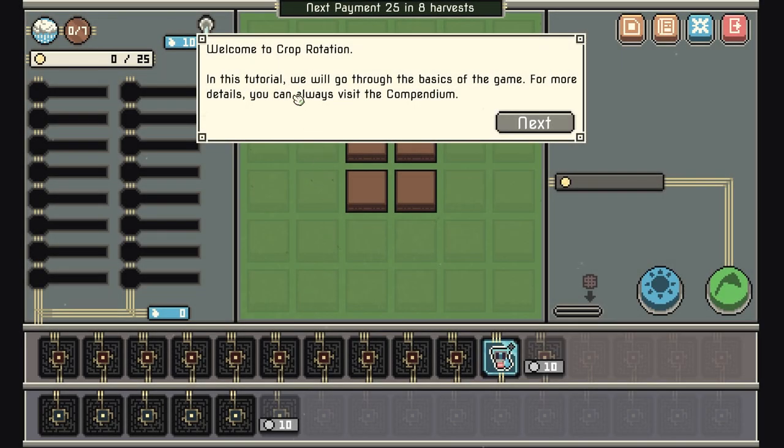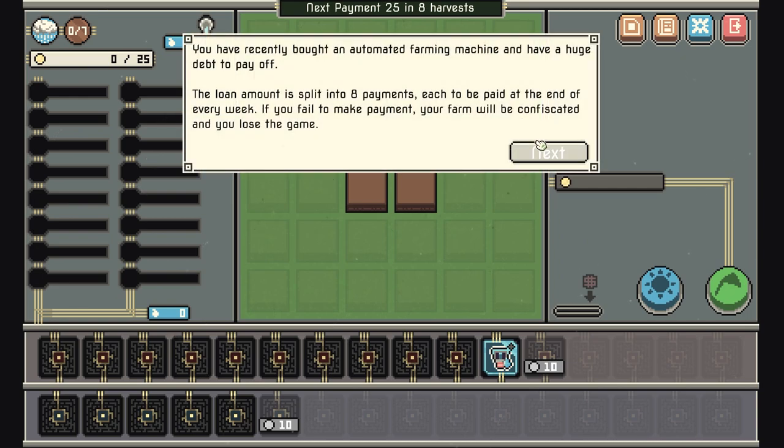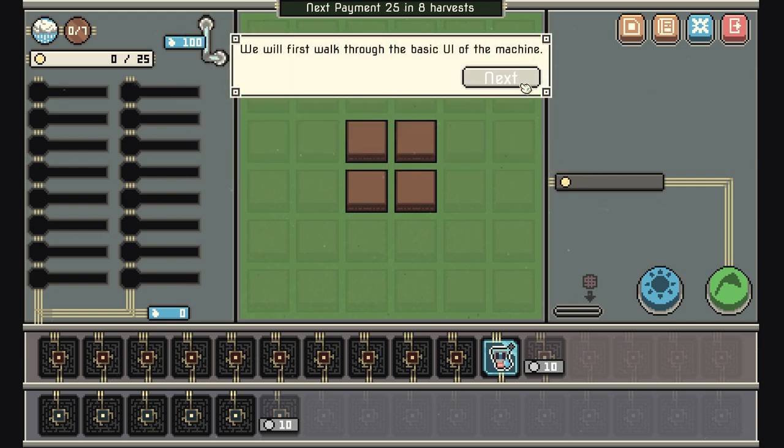We'll take on the tutorial. The tutorial will go through the basics of the game; for more details you can use the compendium. You recently bought an automated farming machine and have decided to take on a huge debt to pay off. The loan amount is split into eight payments, each to be made at the end of the week.